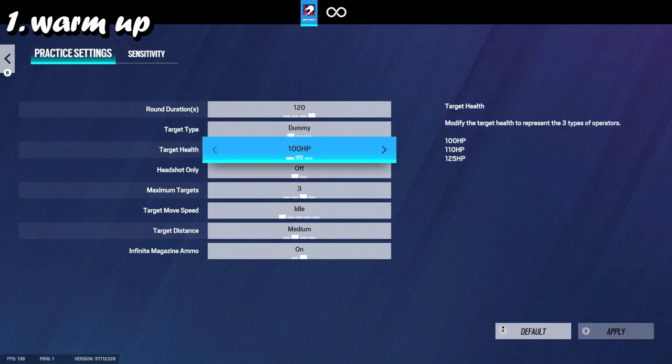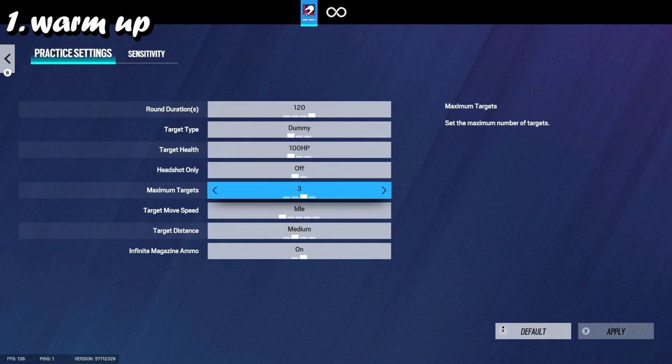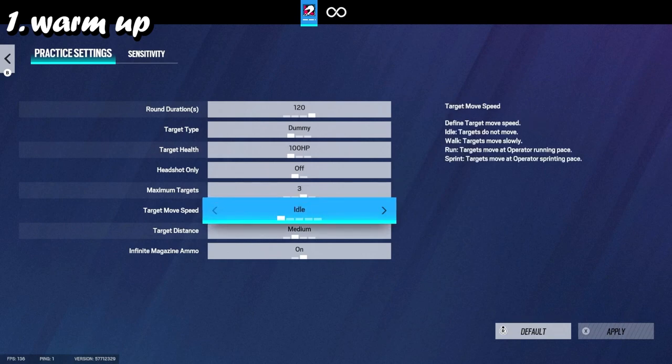I set them to 100 HP because that's what players always have, though you could set it higher if you want. Headshot only set to half, maximum of three so you can still snap to them without too many targets. I usually set movement to idle, but sometimes walk - if I want to trace the target I'll set it to walk, run, or random. If I just want to snap to the target, I set it to idle.